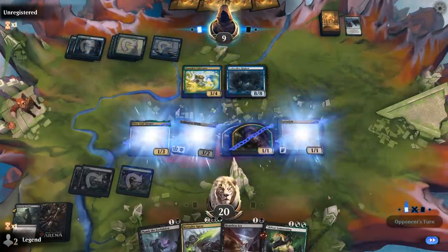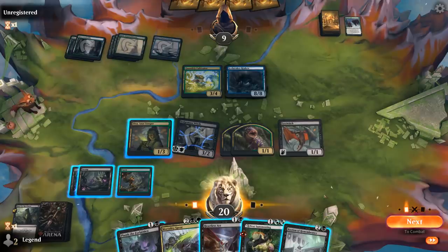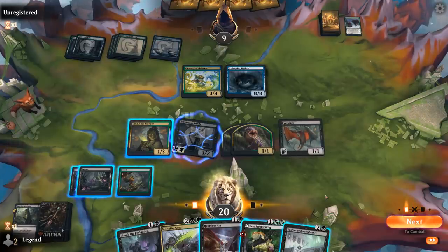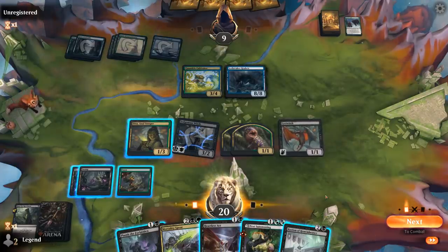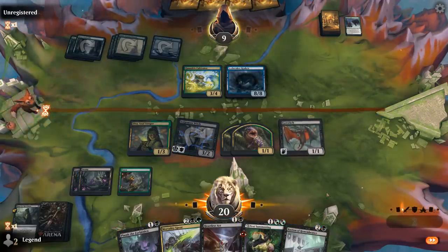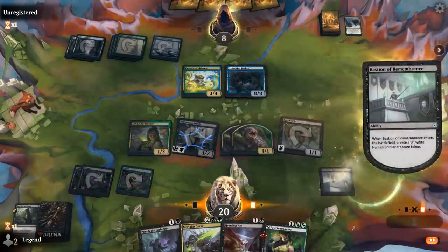Alright, Icebreaker Kraken is going to keep our creatures tapped down. We can answer it with Heartless Act potentially. So probably attack with Eye Twitch, cast Plum the Forbidden sacrificing Eye Twitch for double pests, to try and hit our land drop and then Heartless Act the Kraken. Or we can take a different approach: play Bastion of Remembrance, and then next turn Plum could just be lethal. We'll hit with Eye Twitch.